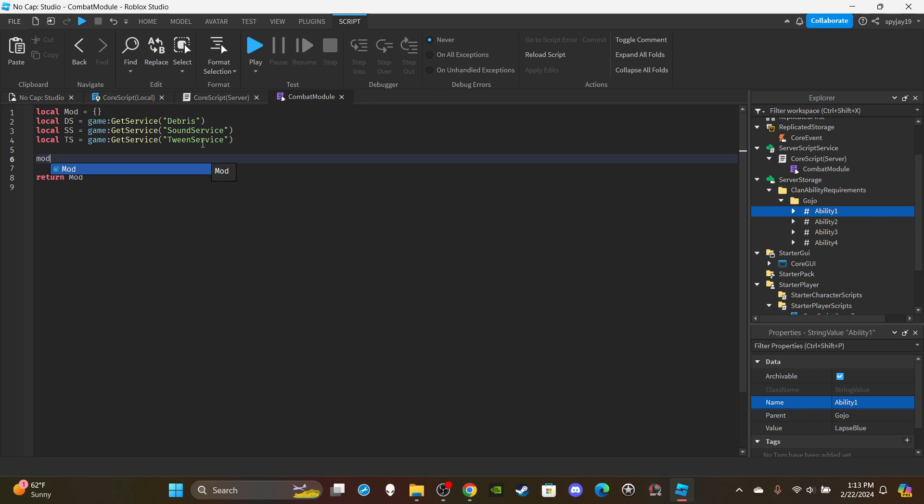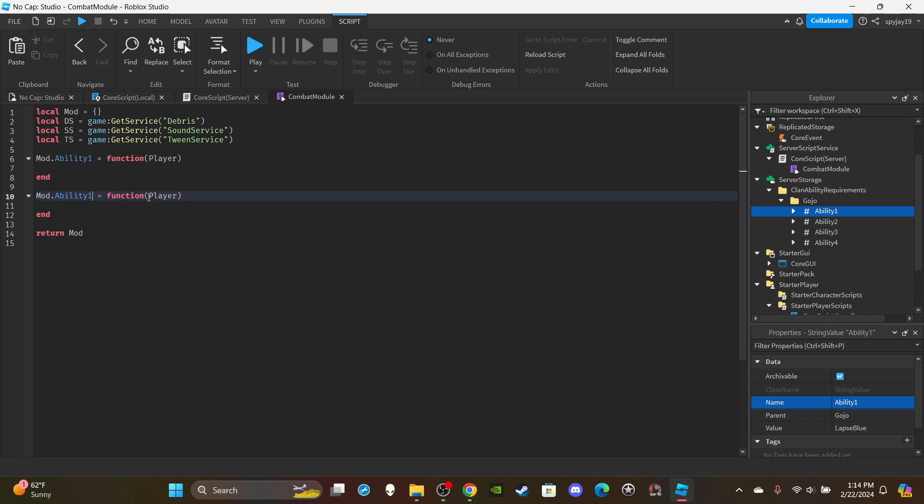Set up the function: mod.ability1 equals function(player). You'll have multiple abilities — I'm just demonstrating one. For your other abilities you just copy this and change it to ability2, ability3, ability4, and so on — one function per ability. Then check the player's clan: if player.StatsFolder.CurrentClan.Value equals 'Gojo' for the Gojo clan.